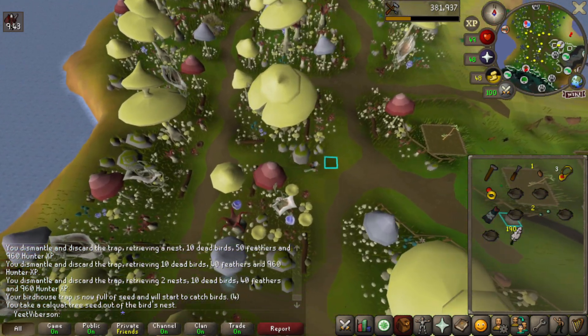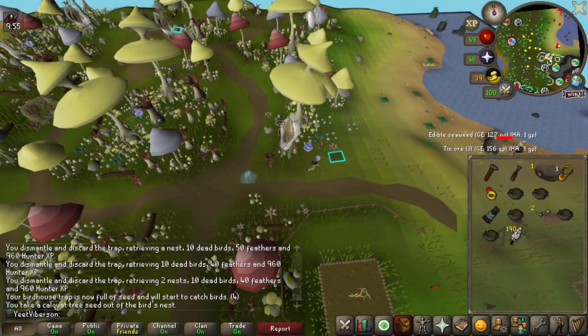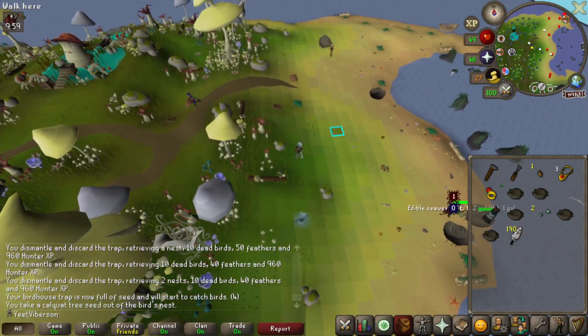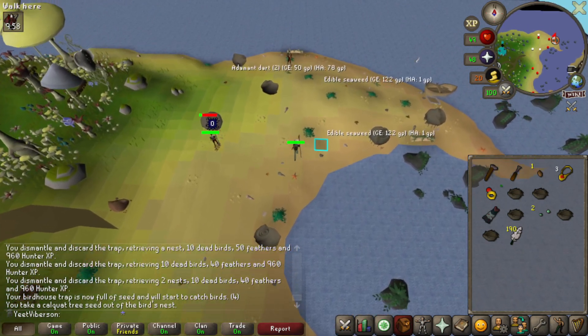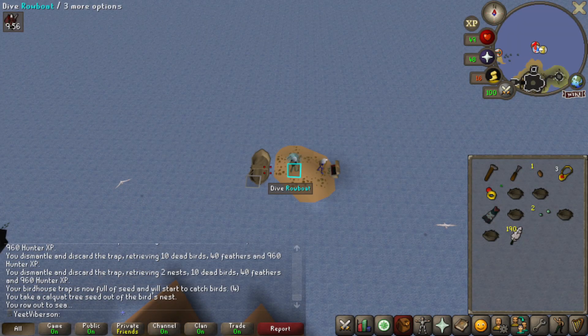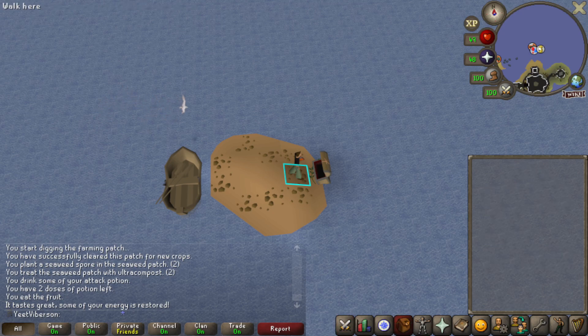The hard Morytania diary lets you collect double fungus, but I don't think I'll be doing that anytime soon — it requires 71 Agility, 70 Prayer, and all kinds of other stuff. That's a long way away. I'm not sure whether to keep doing Herblore or leave it for now — it's in a decent spot. I'll take a look at everything and figure out what to do next.